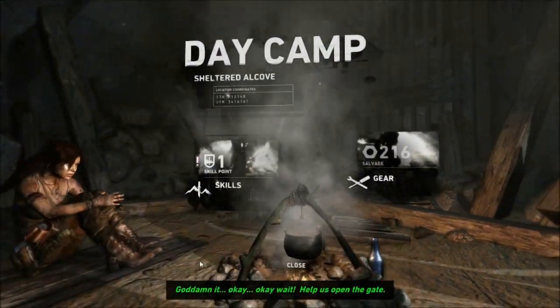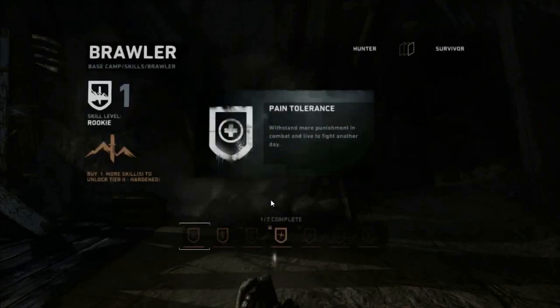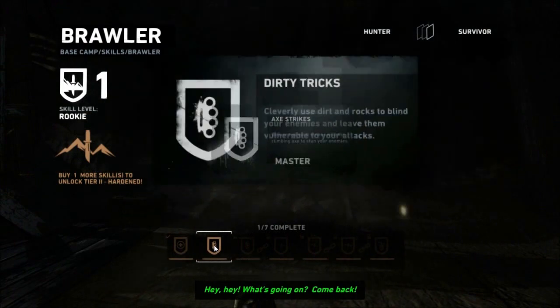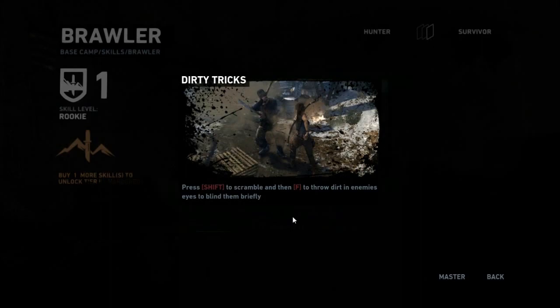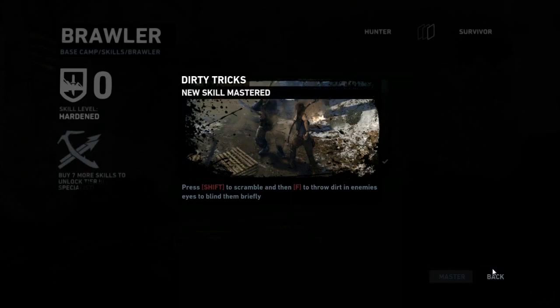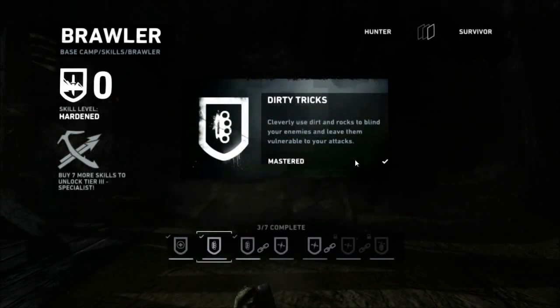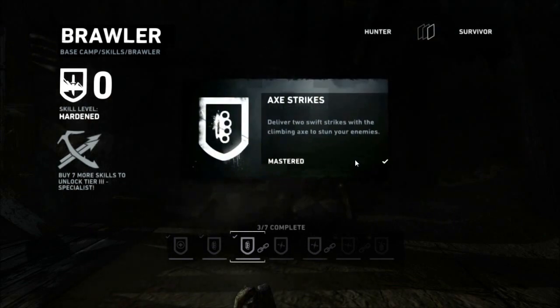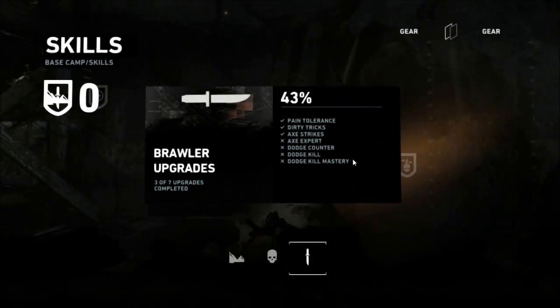That's a grid. Skills. Let's get dirty tricks just for the hell of it — press shift to throw dirt in enemies' eyes to blind them briefly. Booyah. Hand skill unlocked — Lara can now use her axe in combat: press F on an enemy to strike them. Oh yes! Finally, I can actually use it in combat. That's exactly what I needed.